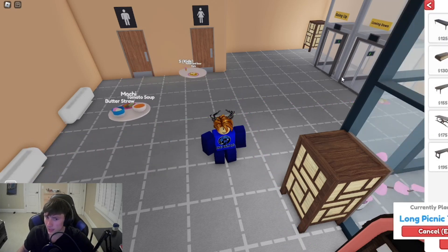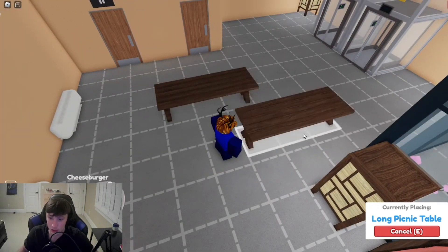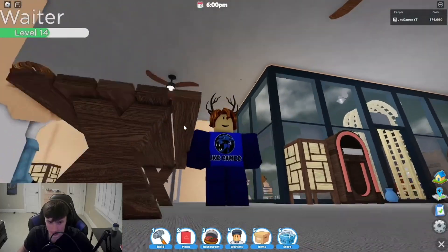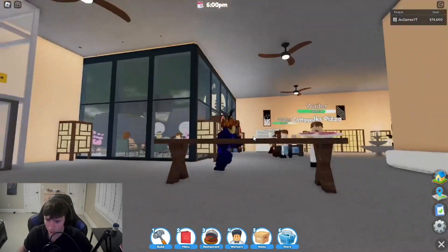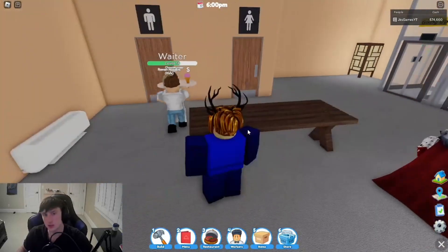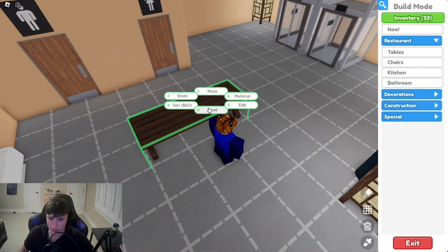Next one we got is the long picnic table. This one would be like outside furniture, but it actually looks good — I love the detail on it already. That actually looks fire. It looks more like a bench, but also this is Roblox, so you never take anything for granted.